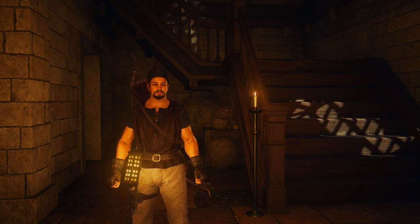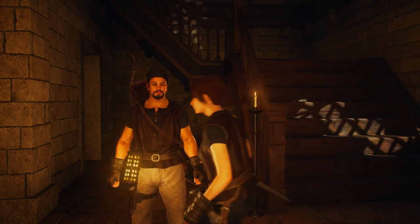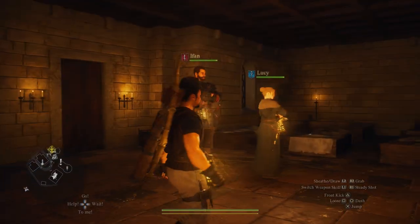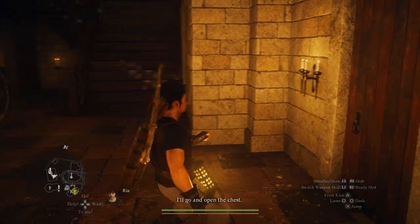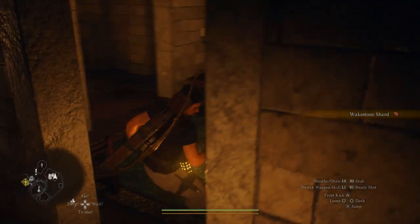Today we are going to continue on exploring. I don't know what this place is called — I think it's called Melve? I'll go and open the chest. There's a chest — cool, got a wakestone shard. Thanks, I guess.